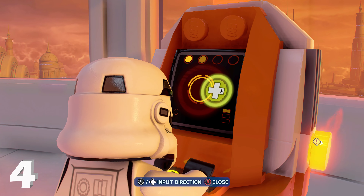Challenge number two is to build the Dejaric board to distract a stormtrooper. There's a multi-build on the map and the left multi-build option is for the Dejaric board. Build that and it will distract the stormtroopers, completing challenge number two.